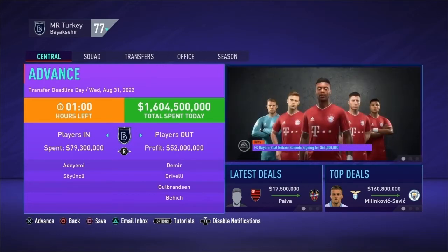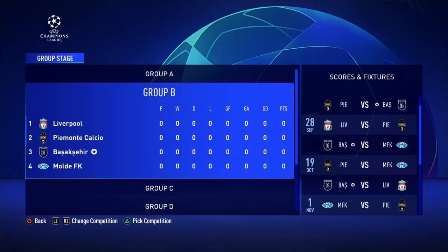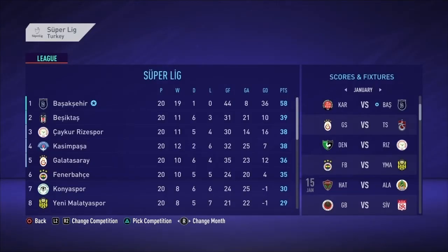Let's see our Champions League group — it certainly doesn't get any easier year by year. We've got Liverpool, Juventus, and Mulde. Advancing to January 1st: we made it to the knockout stage, finishing second behind Liverpool. That means we beat Juventus twice. Liverpool beat the crap out of us based on our goal differential. Our reward for making the round of 16 is we get to play Man City. And we are running away with the Turkish Super League — almost 20 points up on Besiktas, having only drawn once this year.